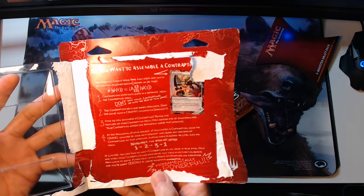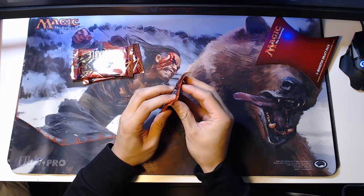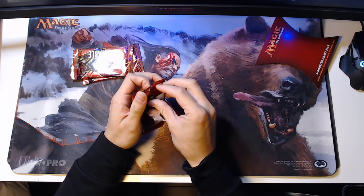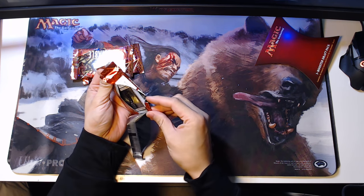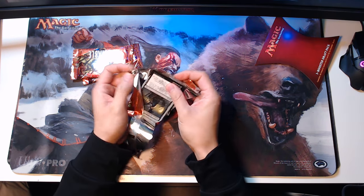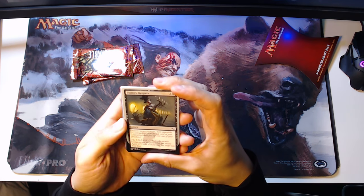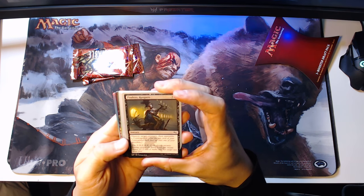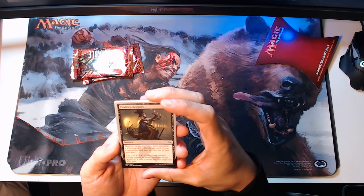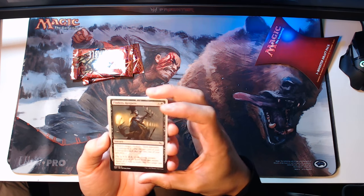So I think the appeal for the actual players behind this set are the full art lands that are in foil. We'll see if we get any of those — those are going to have a lasting value for sure. But otherwise, it's going to be funny to see these cards. Finders Keepers is a sorcery for five and a black: destroy a target creature, then assemble a contraption. Contraption is a new mechanic — it's basically put the top card of your contraption deck face up onto one of your sprockets. I have no idea what any of this means.